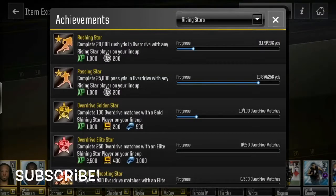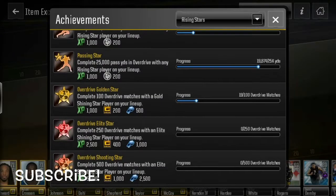The next one is Rising Stars — you can get 1,000 XP just from rushing for 20,000 yards with one player on your team, and then 25,000 passing yards with one on your team. And then there's complete two overdrive matches with the league sharing.